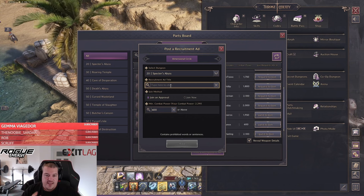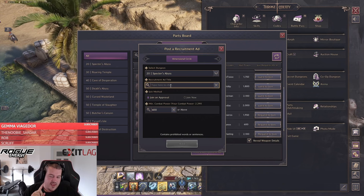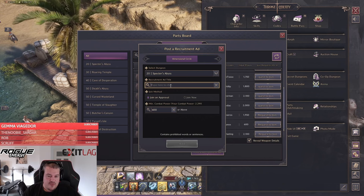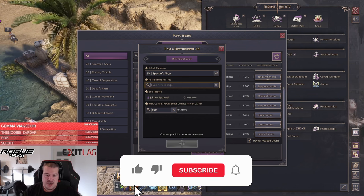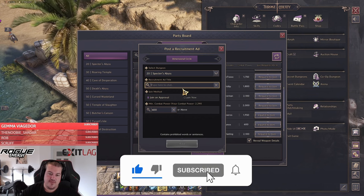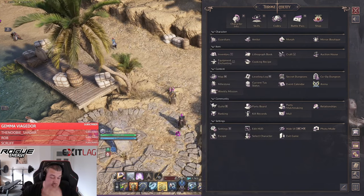There are videos on all dungeons covering all the mechanics, best pathing, and what monsters you can skip to be more time efficient — all of that is already available on the channel. Just type the dungeon name and you will find it there.